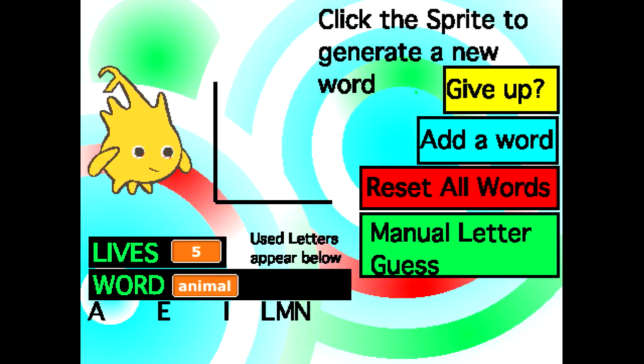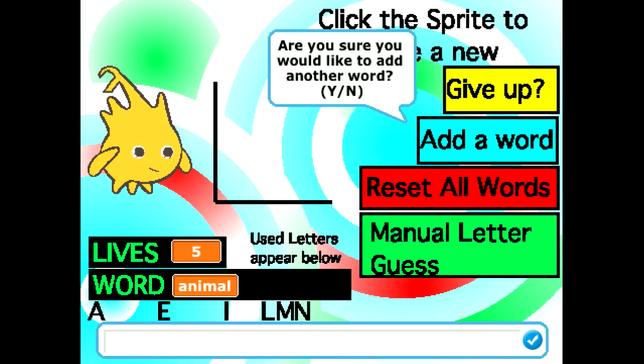This program also comes with some functions on the left: you can give up if you're completely getting owned. Manual letter guess is for when it bugs and you have to guess again. Reset all words means that all the words that have already been selected are now back in the array of words that can be selected, because when you've used one, you don't use it again. And you can add words as well.